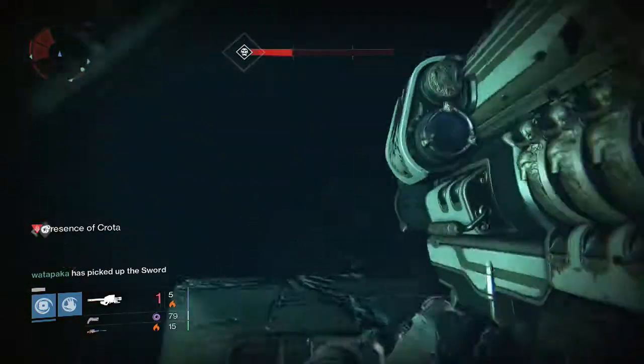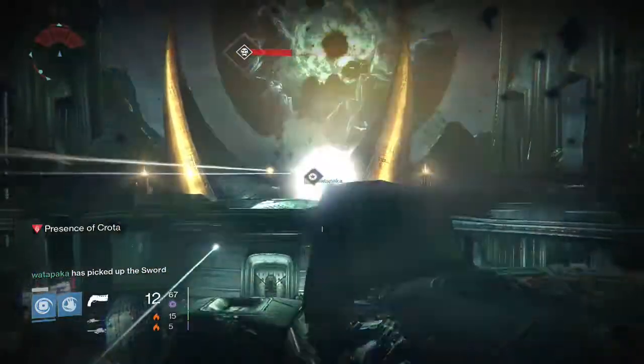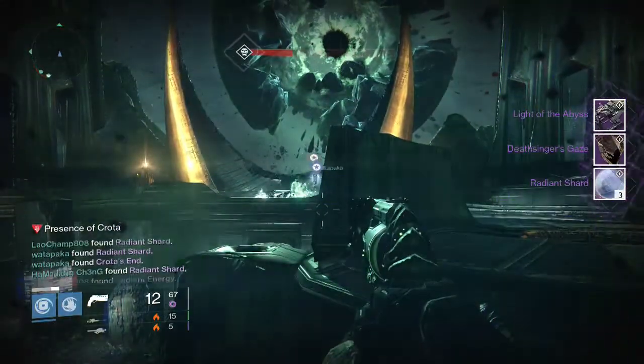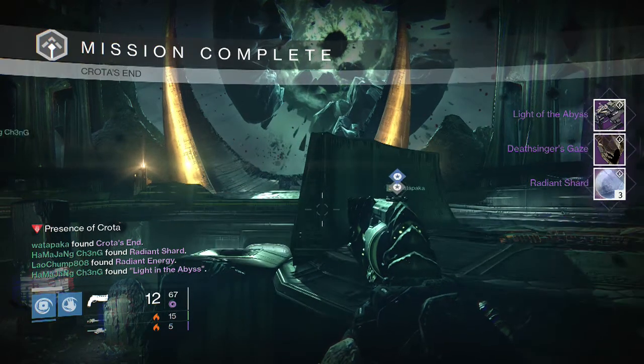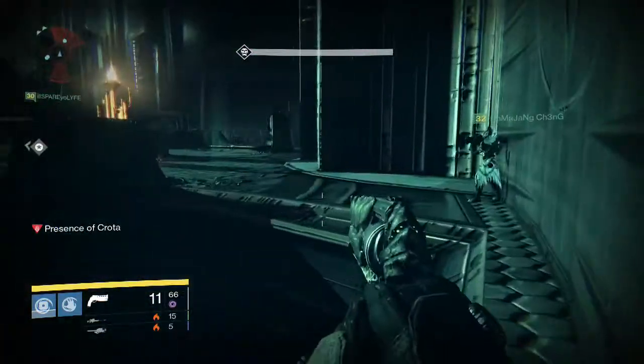Going into my first Crota kill, this is on Normal on my Warlock. I did it on Normal because my friends like to do it on Normal first, and we were able to pick up a Light of the Abyss Fusion Rifle, a Deathsinger's Gaze Helmet, and 3 Radiant Shards. So that was pretty cool.